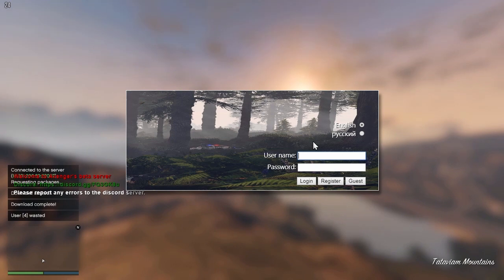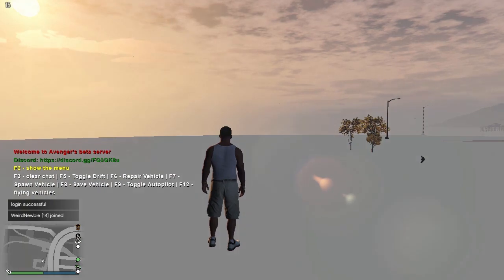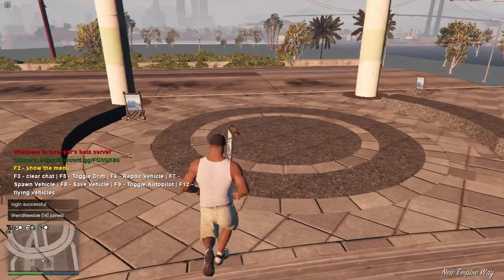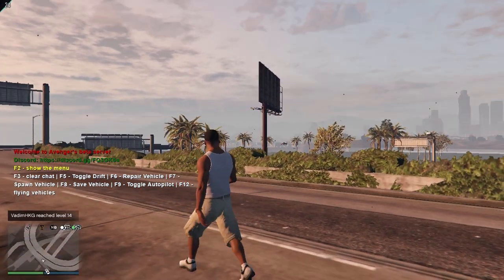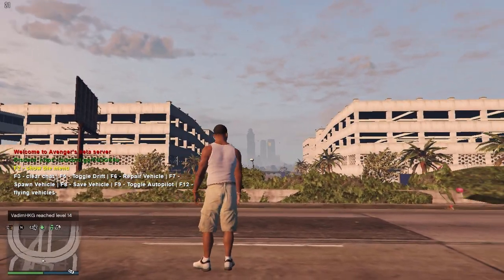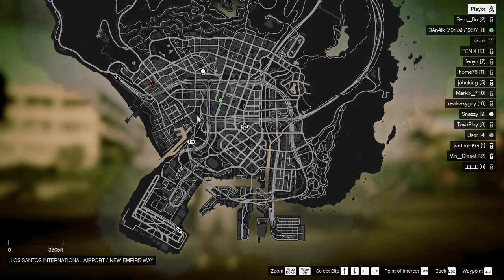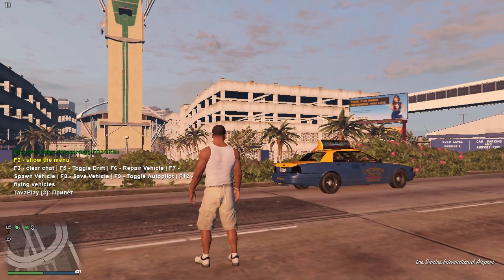On the screen you don't have to register, but you can. If you are registered you can log in, or just continue as a guest. Now wait for the world to load. On your bottom left, those green cars are actual players. You can go to your map and see them.